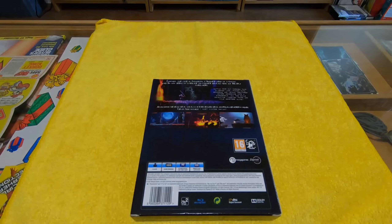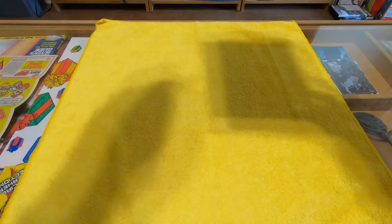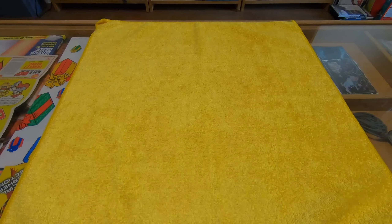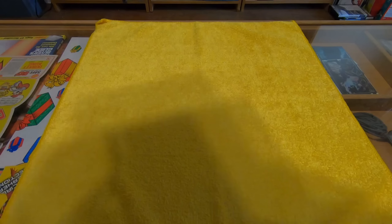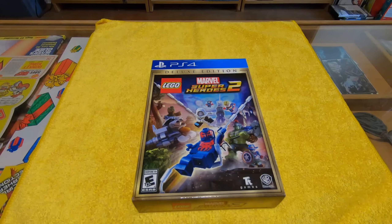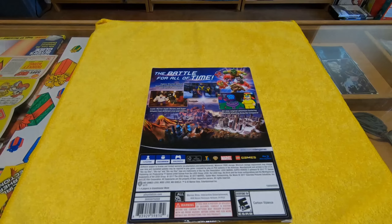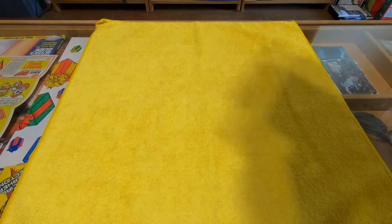First up here we have the figurine for the collector set for Elix. Next we have Guitar Hero Live, which has tons of songs and guitars. Next we have Rocksmith 2014 — you actually hook your guitar up into this thing and it has a bunch of effects on it.